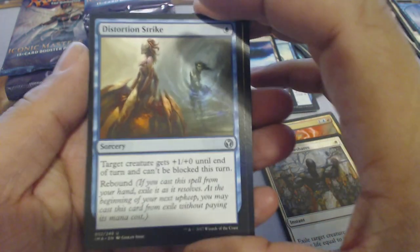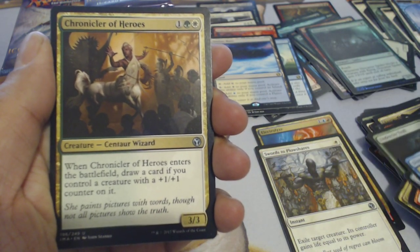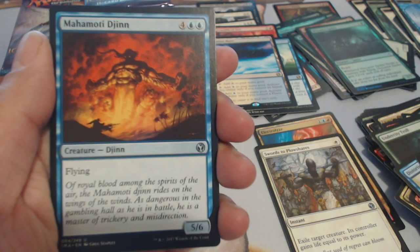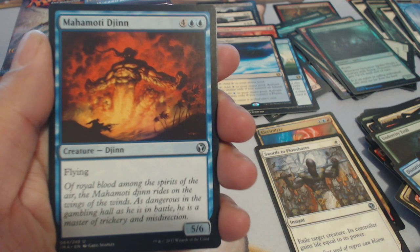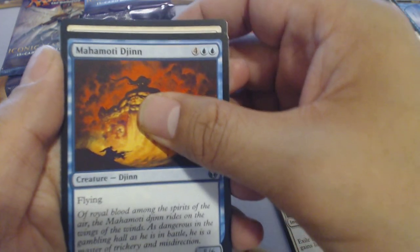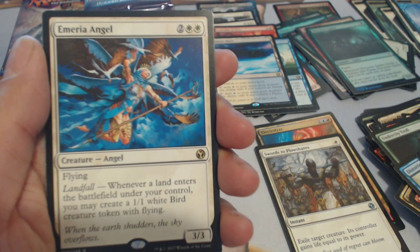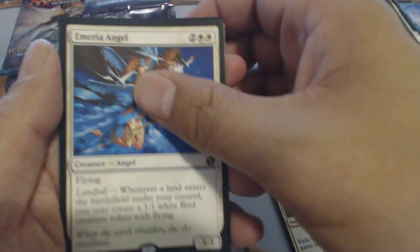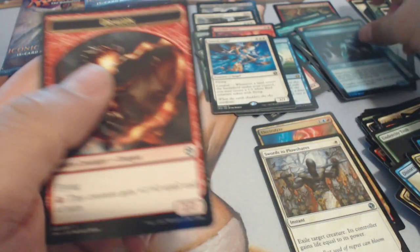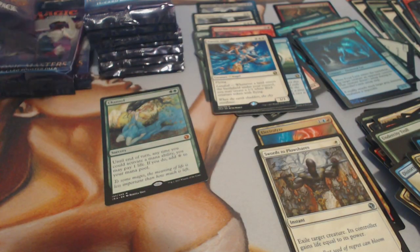Distortion Strike, Chronicler of Heroes, Mahadi Jinn Vision, and another Aerie Angel — what a Frostlinks foil. We're not getting the doubles we want.